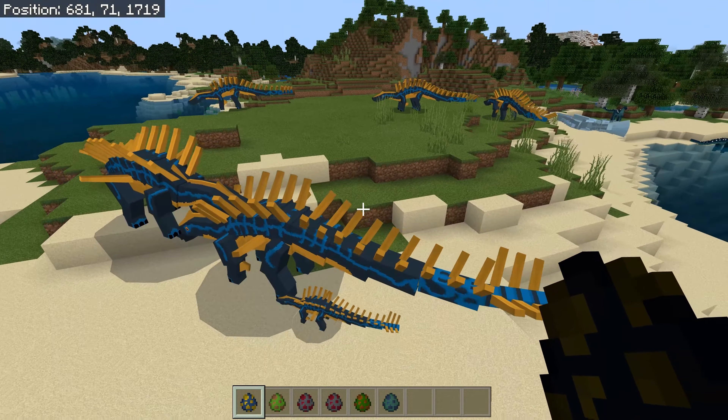Next is the Antarctopelta — good name! Oh wow. It's crouching down for me. There has definitely been an uptick in the quality of the skins. It's really bright and garish but really excellent — that'll look great in the snow.